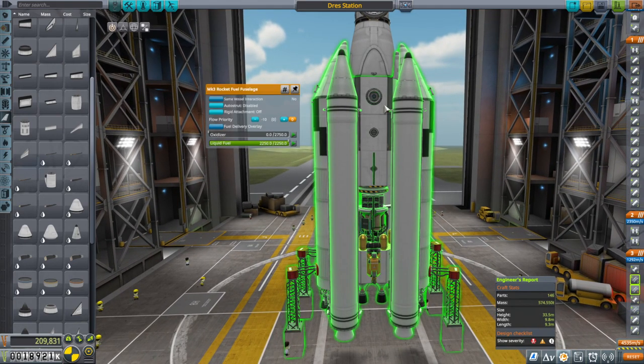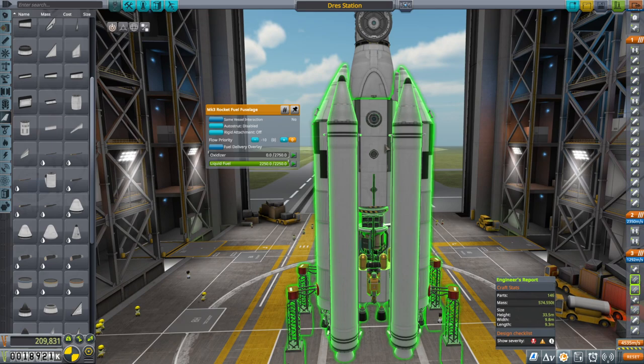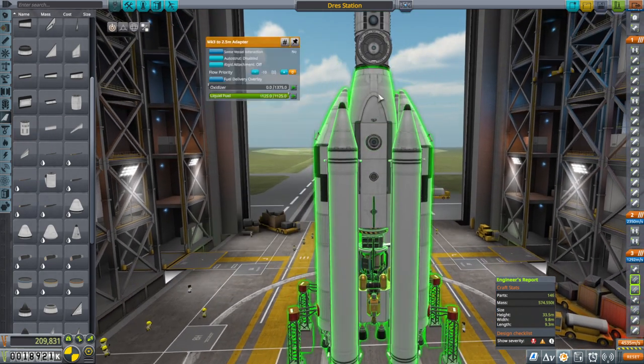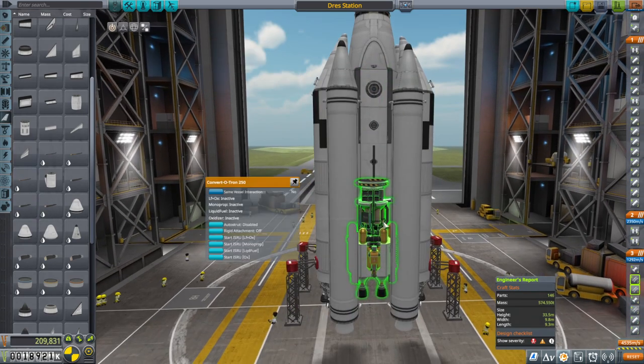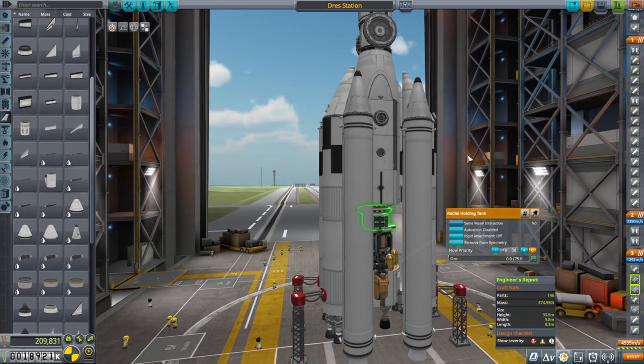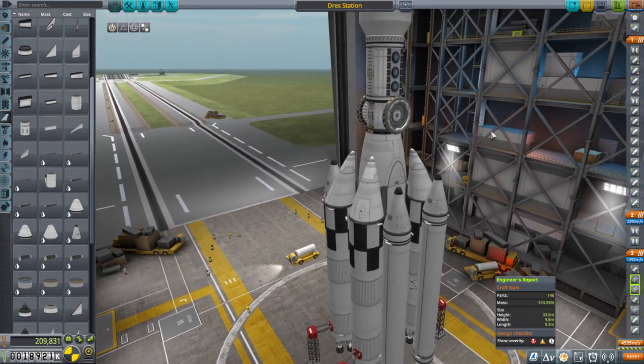These tanks are actually drained of oxidizer so it's all liquid fuel down the center, but we have room for oxidizer in case something that docks to it needs it, and of course we have the drilling unit. We probably should have more ore capacity but I'll just do that on an expansion.